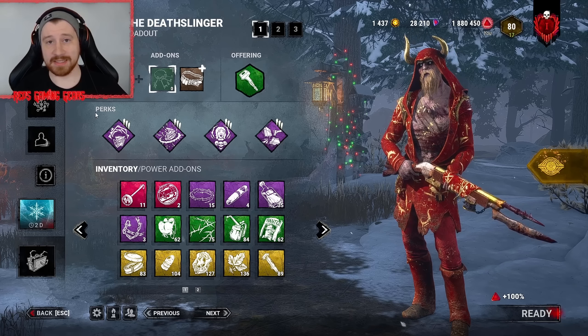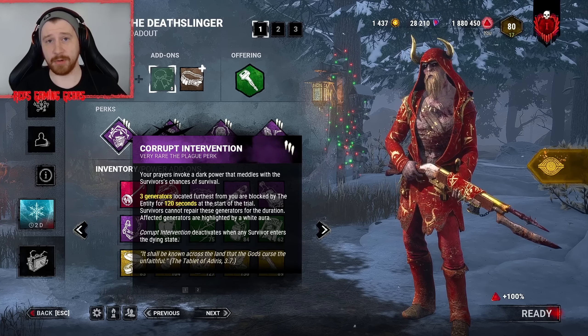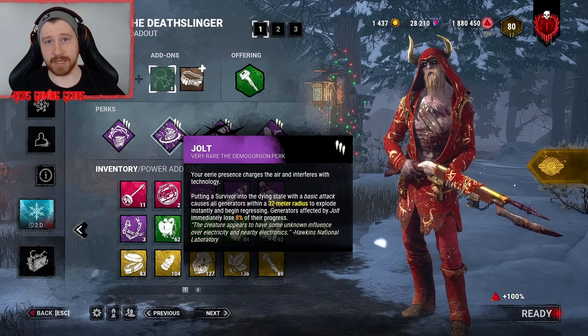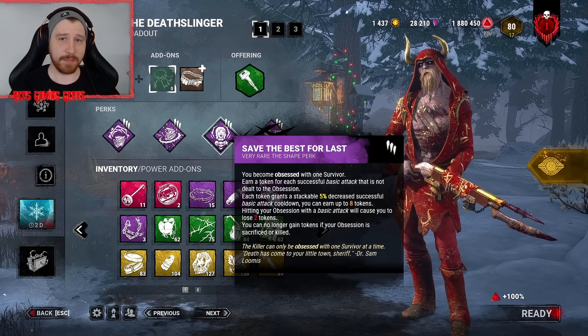For tonight's build, we decided to play some Deathslinger. Our perks are Corrupt Intervention to deny those first farthest three gens and have them blocked by the entity. Jolt — whenever we down a survivor, every gen within 32 meters is going to regress for 8%.